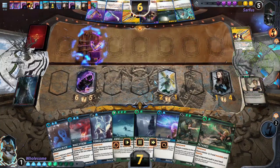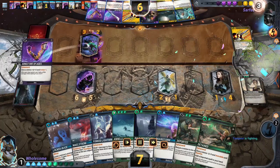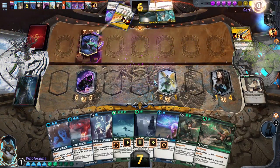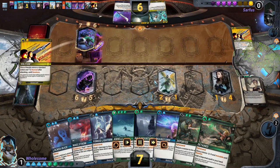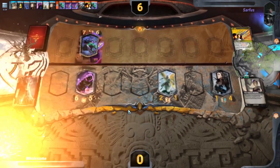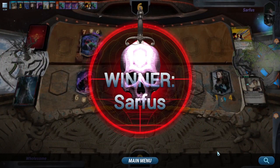Unfortunately they have an agile unit in hand and they do the same thing as the turn before, and they have perfect lethal. Yeah, they just had the perfect combo pieces and there wasn't much I could do. We don't really run any healing and they just comboed me from hand, which was really well played by them.